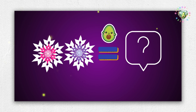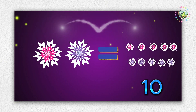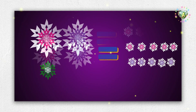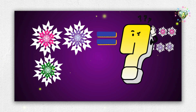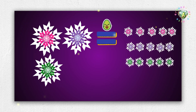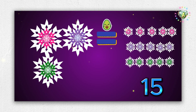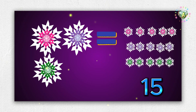Five and five more, that makes ten. Great job. Now, what if I add one more huge snowflake? I'll get five more tiny ones. So ten and five more makes fifteen. Three huge snowflakes give me fifteen tiny ones. Exactly.